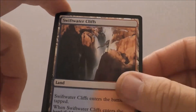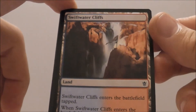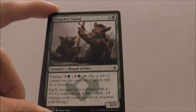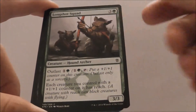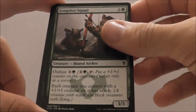Swift Water Cliffs — I like the dual lands, not taking them super high, but maybe third pick once I know what colors I want to be in, once I know what my first two picks are. Longshot Squad is a 3/3 for four mana. They do have Outlast for two, which is nice, and then every creature with a plus one, plus one counter has Reach. Green typically has trouble with creatures with flying, and this is one way to answer that.